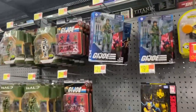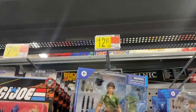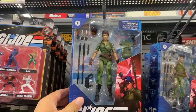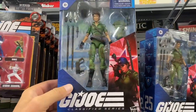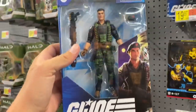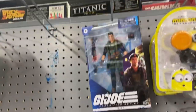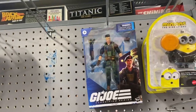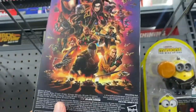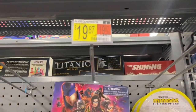Here's our G.I. Joe. Oh, look - we got Lady J and Flint. Only $12.93? Are these... yeah, these are the Classifieds. All right guys, I'm getting me a Flint and a Lady J. Is there one more back here? All right, just another Flint. Wait - I thought they were $12.93. Those are for the retro figures. These are $19.87.